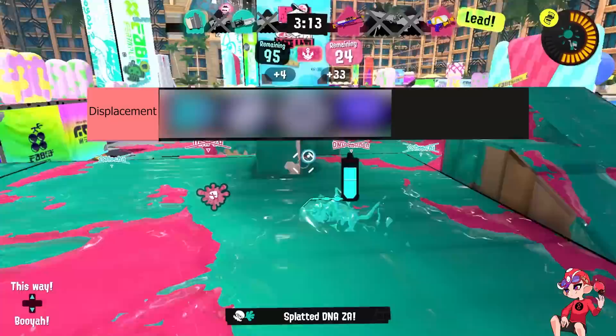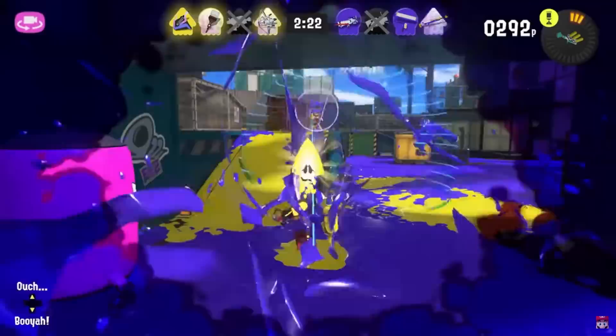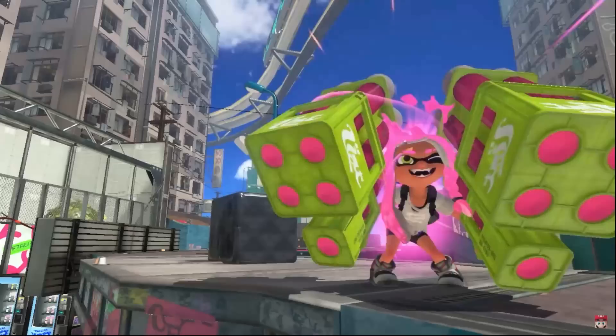There are three different types of specials in Splatoon 3: Displacement, Aggressive, and Supportive. Let's start with the displacement ones. Say you're a short-range weapon trying to get in and you see a charger on the top of Scorch Gorge. You want to get in and take that space, but you don't want to just walk straight into a charger laser. These specials are built to help you close that gap and move those pesky weapons out of the way.